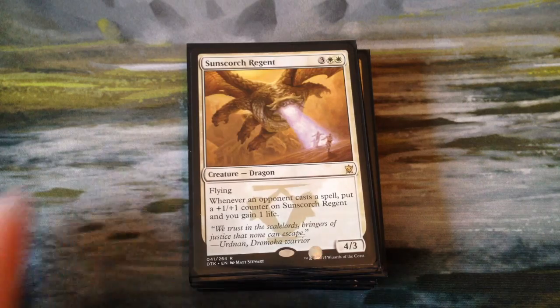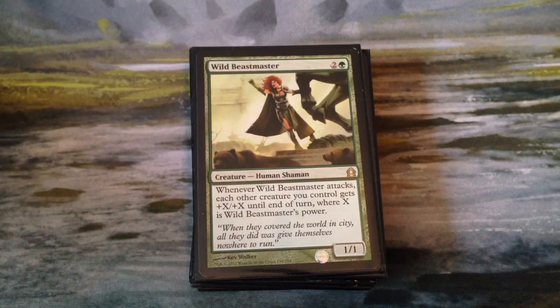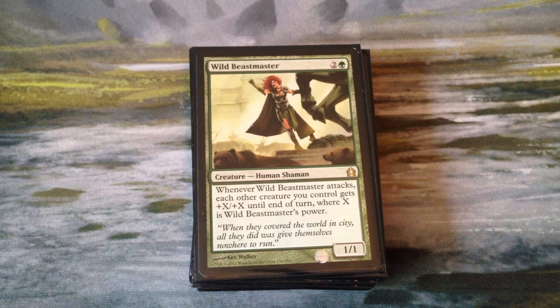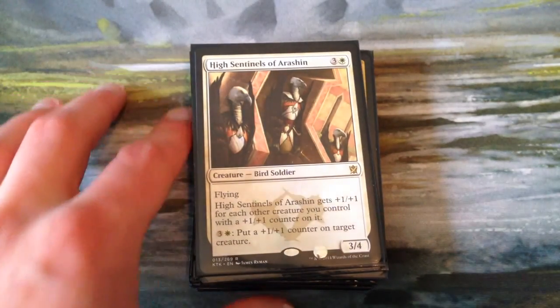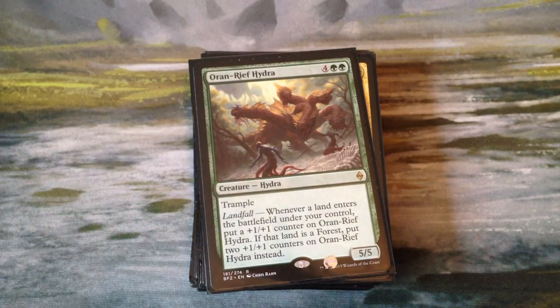Our last dragon is Sun-Crowned Regent, which ties into the life gain aspect of the deck. It's a 4-3 flyer for 5. Whenever an opponent casts a spell, we put a plus-one-plus-one counter on Sun-Crowned Regent and gain a life, so when our opponents cast spells we get advantage. Wild Beastmaster is a 1-1 for 3 — we want to get a bunch of counters on it, because when it attacks each other creature we control gets plus-X-plus-X until end of turn, where X is Wild Beastmaster's power. So we want to get it big and make all our other things even bigger. High Sentinels of Arashin is a 3-4 flyer for 4 — it gets plus-one-plus-one for each creature we control with a plus-one-plus-one counter on it, and we can pay 4 to put a counter on something.